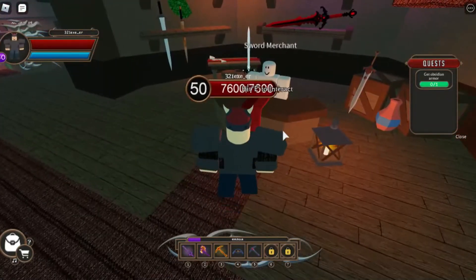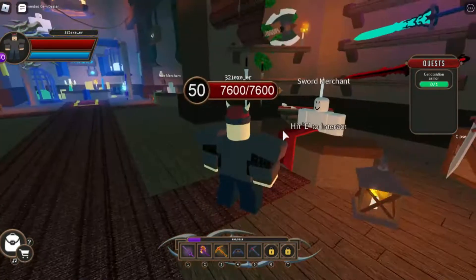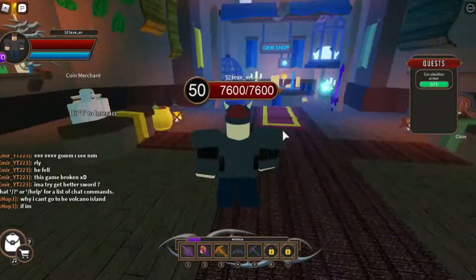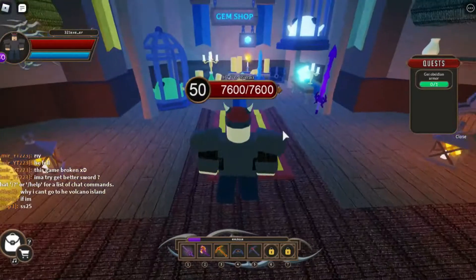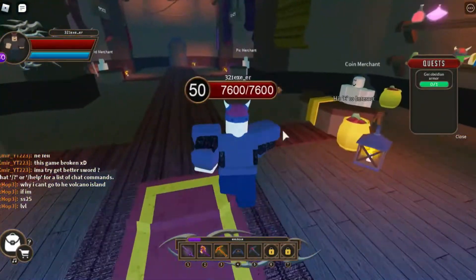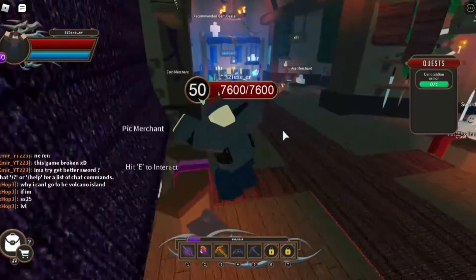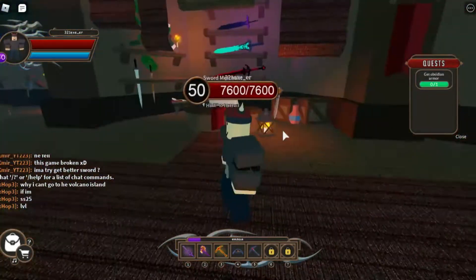As you can see, the shop is different now. We have a sword merchant, a pick merchant, a general merchant, an axe merchant, and a gem shop. This is not what I saw before - it changed quite a lot.